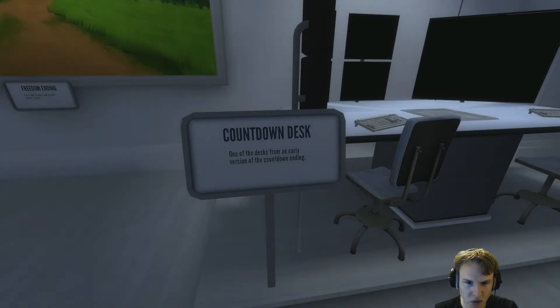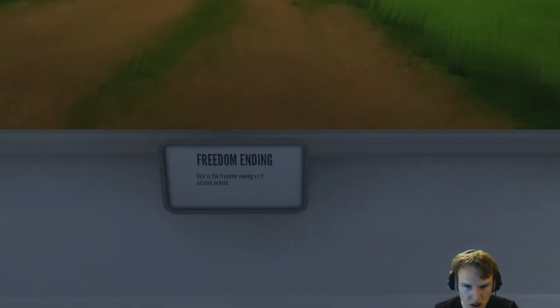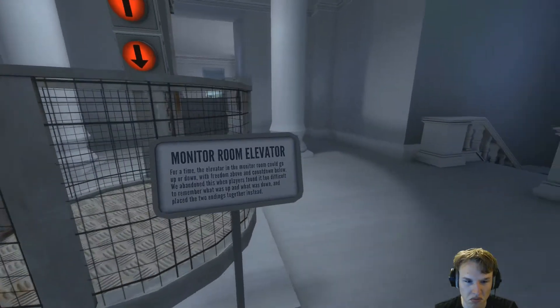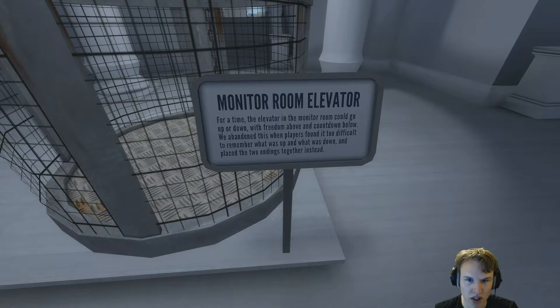One of the desks for an early version of the countdown. This is the freedom ending as it exists in beta. Monitor room elevator — for a time the elevator in the monitor room could only go down, with freedom above and countdown below. We changed this when players found it difficult to remember what was up and what was down and placed the two endings together instead.